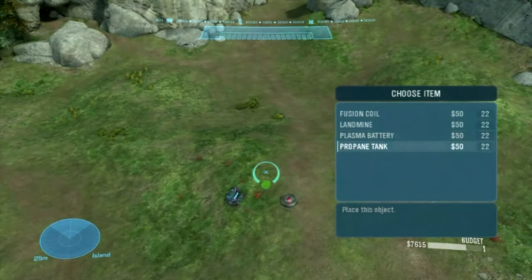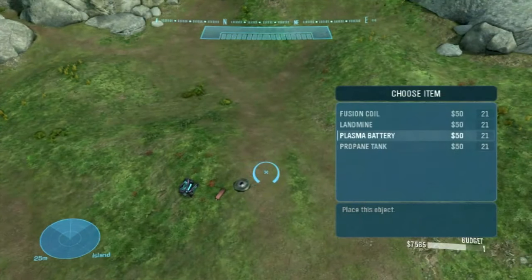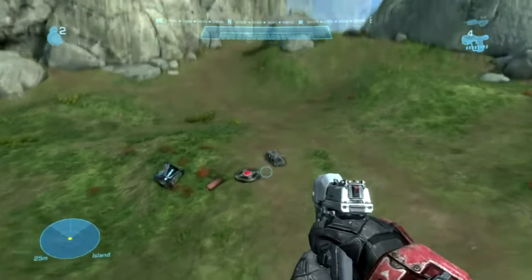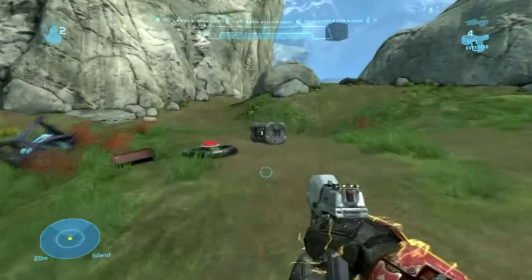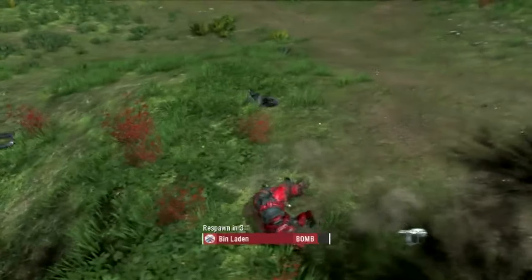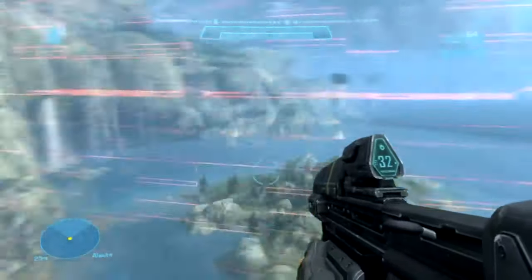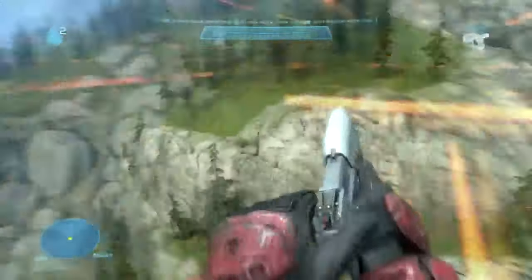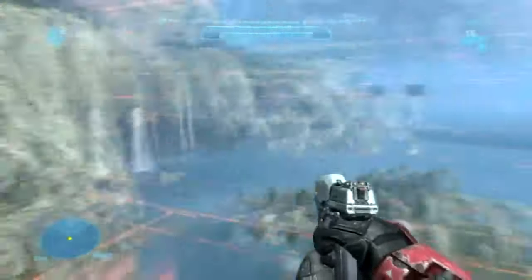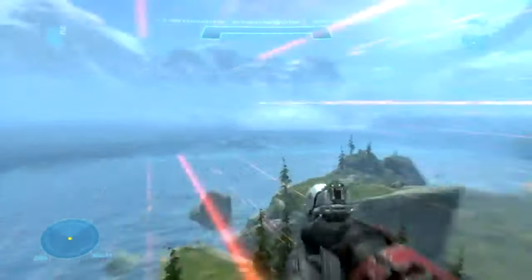Because obviously, with Reach having armour abilities, there isn't any equipment to use in Reach like bubble shields or power drains. What they've actually done is put a landmine as scenery, which if you walk into it — like Sock just did there — it explodes. I use different accounts for achievement guides so you can see any achievements appearing.